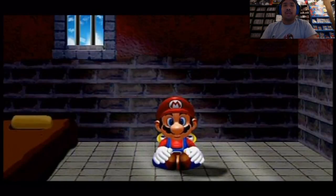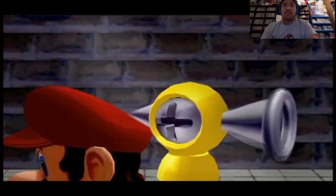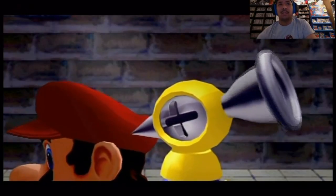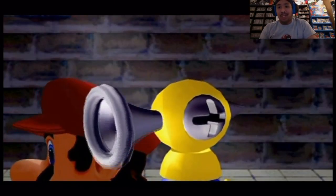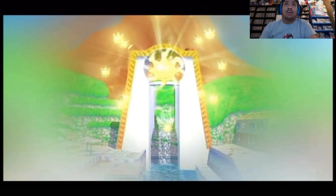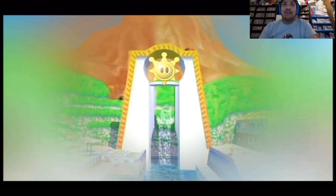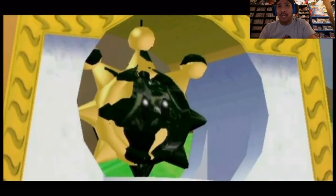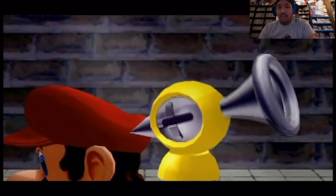There are a few different theories behind why Mario is on this island. One of them says that after the events of Super Mario 64, Mario wanted to take a vacation with Princess Peach and chose Isle Delfino to visit — and of course he's thrust into these series of events and now has to clean up the island. The other theory is that after Luigi's Mansion, after Luigi ends up saving Mario, he also ends up taking a vacation and again ends up in this situation.